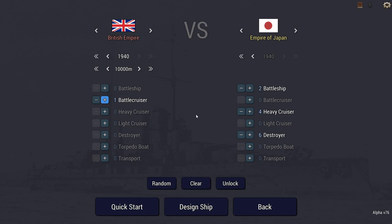Naval Intelligence determined an enemy convoy of six troop transports with an escort of four light cruisers and two heavy cruisers would be moving out of air cover protection. Your battlecruiser was to intercept and sink the convoy - or at least that was the mission. Turns out it was bad intelligence: it's actually two battleships, four heavy cruisers, and six destroyers. We get one battleship, starting range 10,000 meters, year 1940.